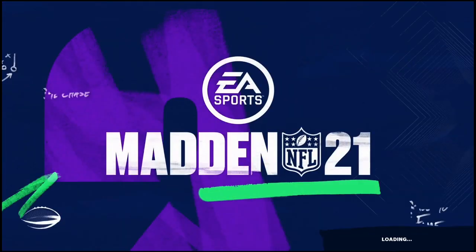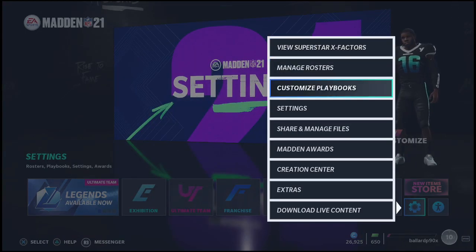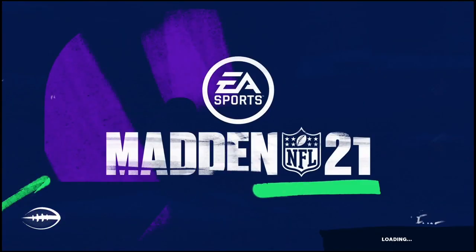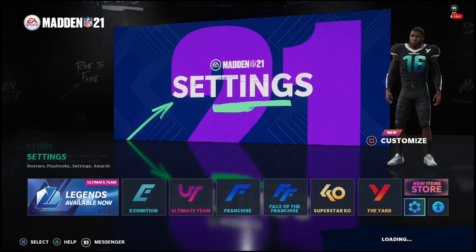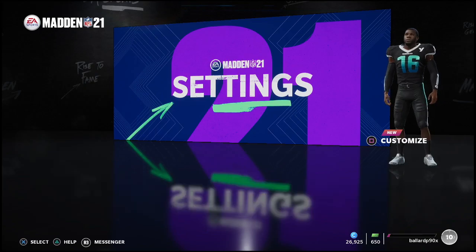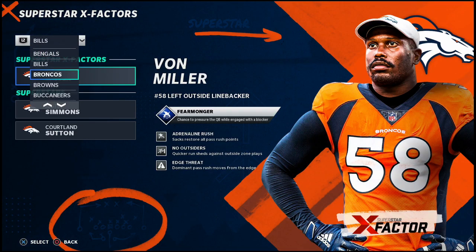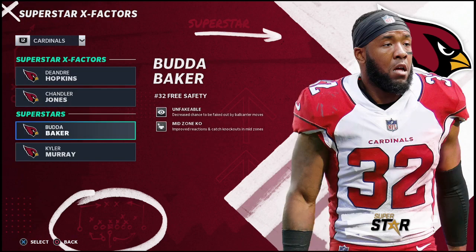The Cardinals might be one of the best teams in head-to-head the more I dig into these ratings. The Chiefs are really good on offense with Tyreek Hill having 99 speed, but when you consider the abilities — Madden is a game of animations and abilities — this is why abilities are so powerful. There are ways to get hidden animations like what we just saw from Chandler Jones. Budda Baker has Mid Zone KO, which means he's going to play really solid in the middle of the field.